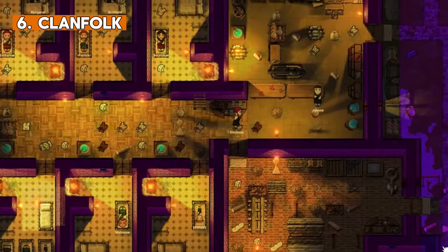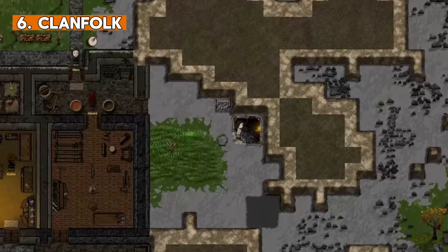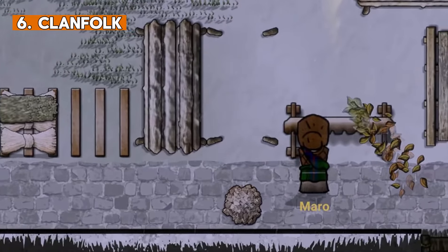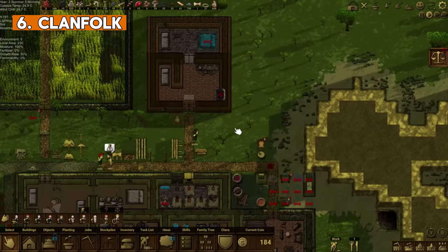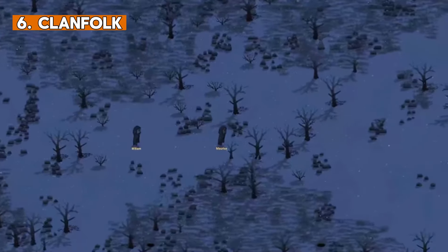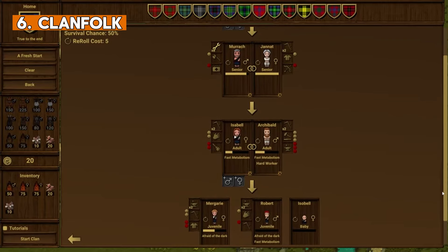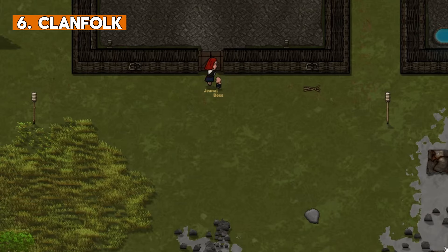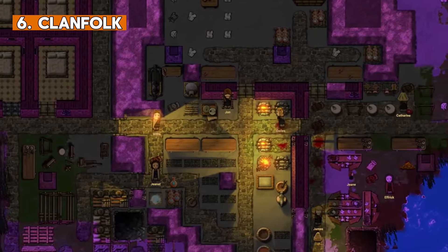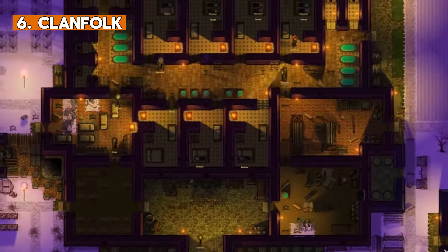Now, Clanfolk is something you may enjoy very much as it is very close to Rimworld but with a more medieval twist — purely medieval. This title is about creating a family in the Scottish Highlands. You start with an empty plot of land and your closest family. You have to learn how to survive, establish your hearth and home, watch over livestock, harvest your fields and prepare for winter. You can do whatever you want with your land — do you want an inn, a trade hub, or maybe just a self-sustainable homestead? It's up to you how you will manage your lands and the lives of your clanfolk.